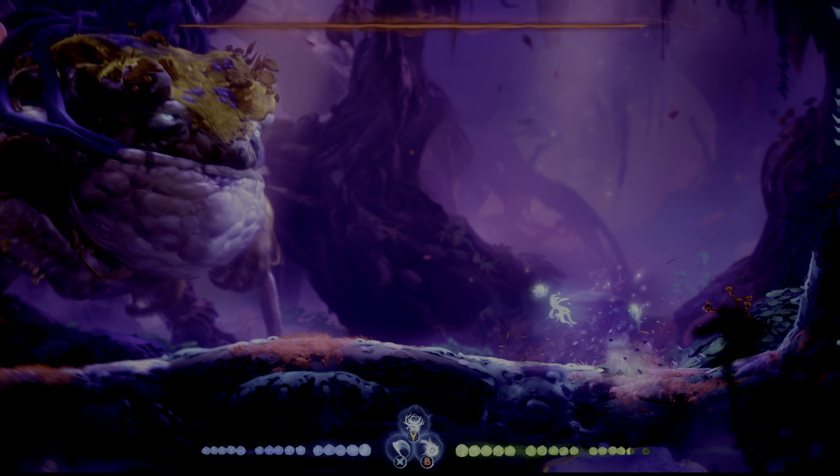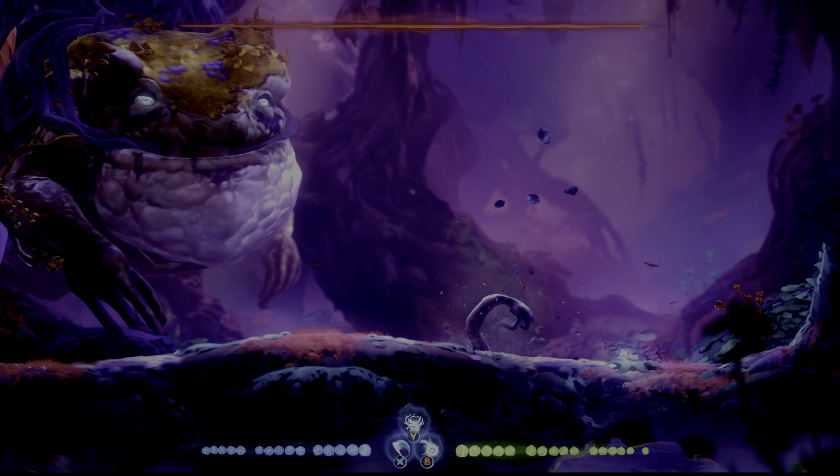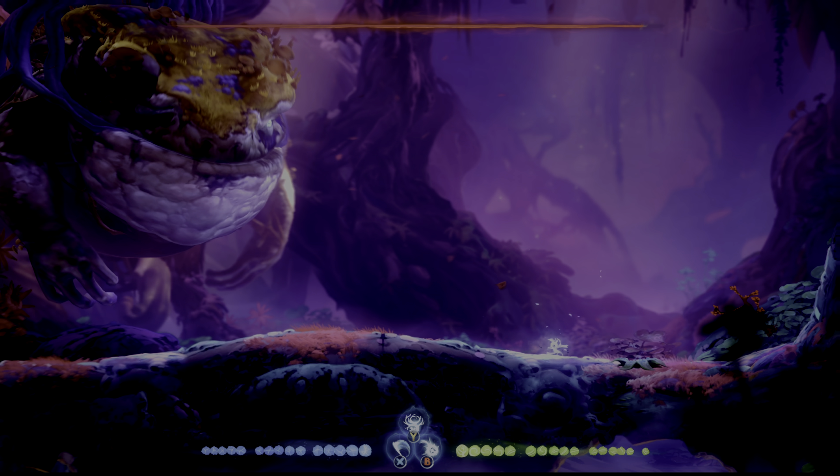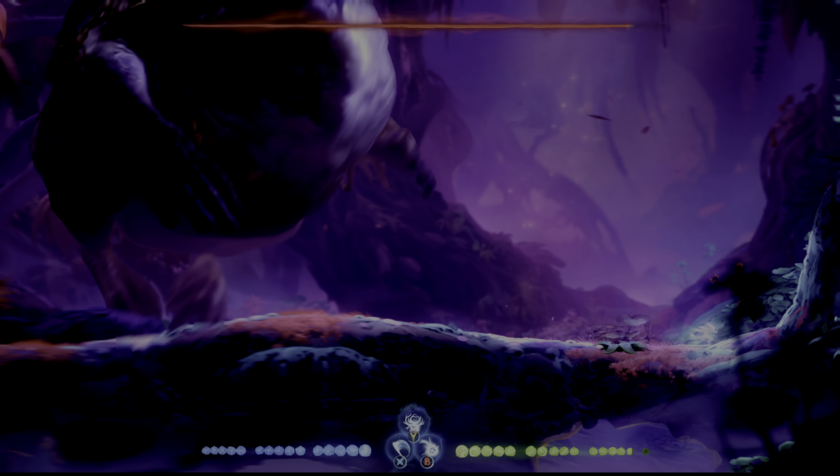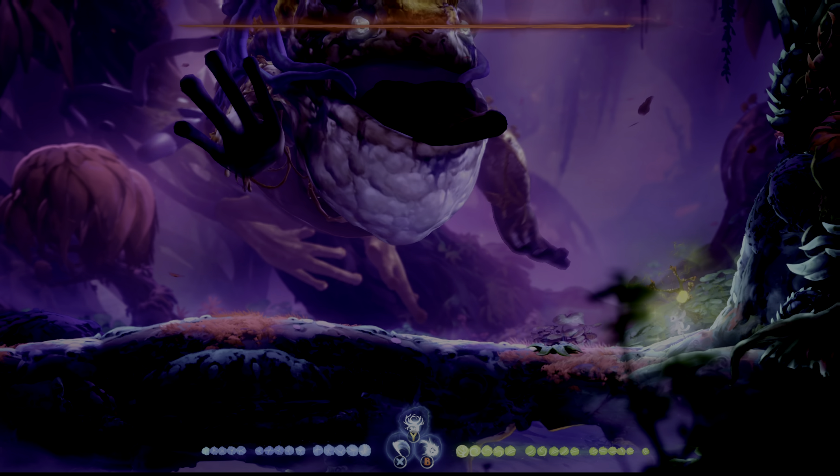The Ouroboros enemy, kind of on top of him — I really don't know what that guy's called — he can summon arms that break out through the ground. There is a tell for these: the ground sort of gets a bit of a light particle effect. And if you kill those arms, you will get energy.